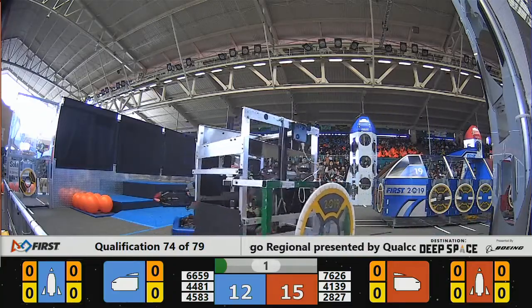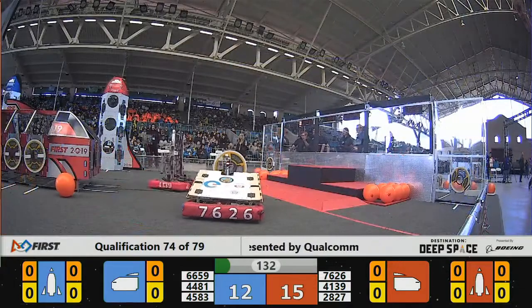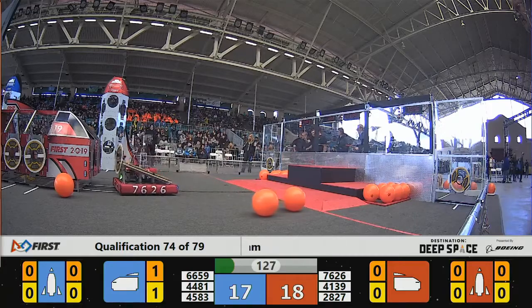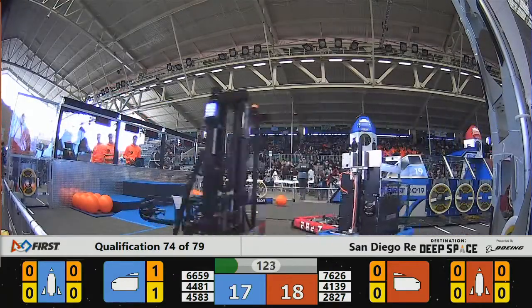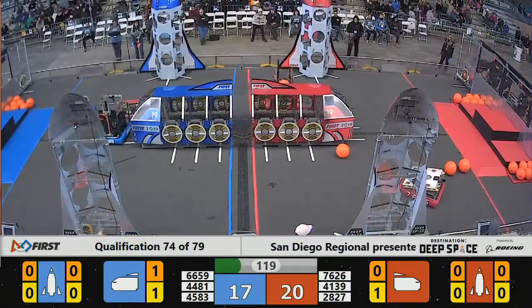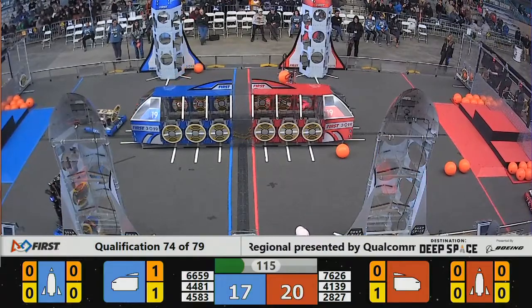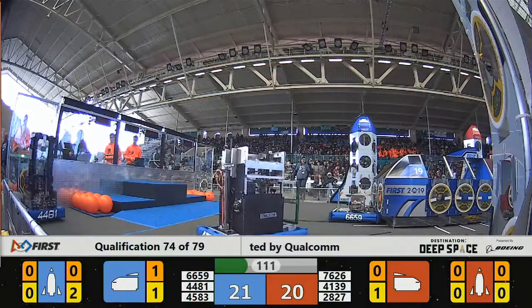Doesn't look like we are going to get anything scored here during the sandstorm. Out of the gate, Blue Alliance with a 17-15 lead as drivers can now see their machines. 44-81 of the Blue Alliance — that's the Rembrandt. They are currently ranked number five, needing a win and maybe a third ranking point to boost their ranking here as they play one of their last matches, if not their last match.